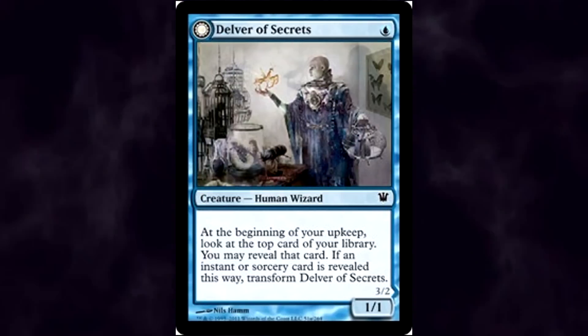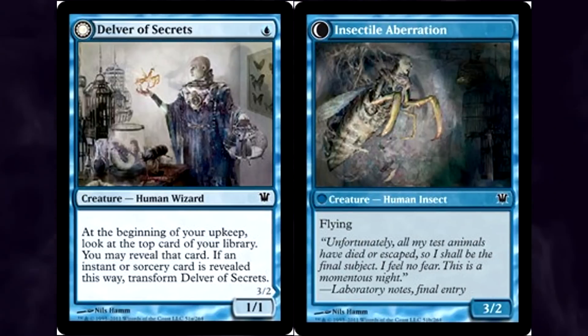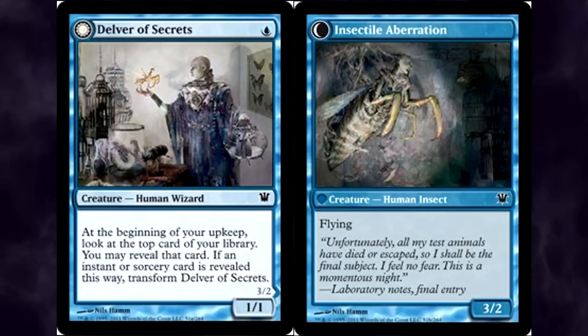This is Delver of Secrets. It began its life as a humble 1/1 for a single blue, but we came to learn it was actually always a 3/2 flyer for one mana — an insane early drop for decks that fixed the top card of their library.